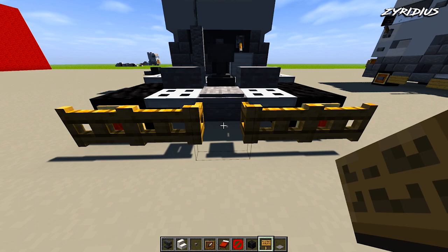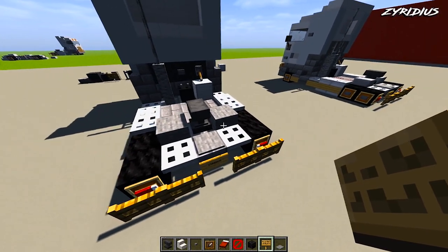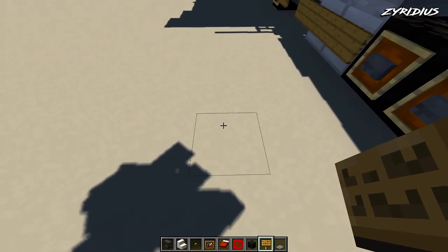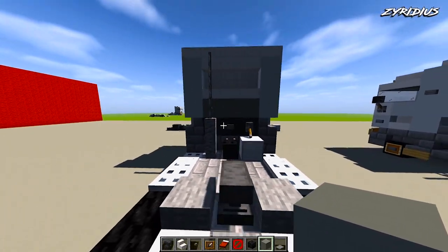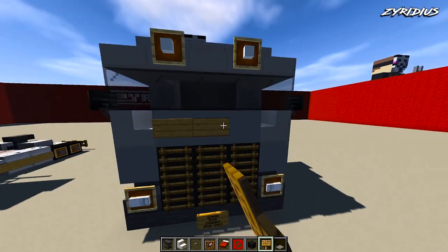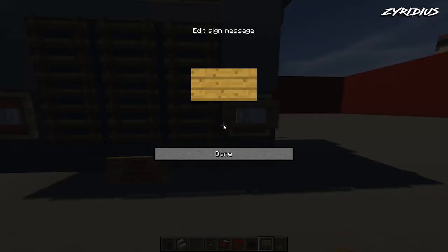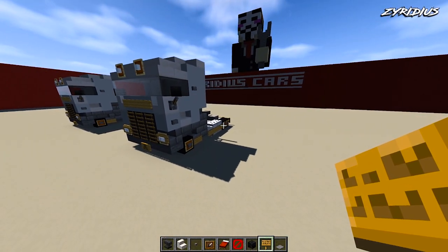You can leave it with a number plate, but I'm going to knock that out and place one here with just 'Zyridus' — and that's looking good. Grab some light grey concrete if you want to change up the colour — place that three at the back for a two-tone effect. With signs again, place one, two, and three across the top on the front. Cover up the lights by adding in signs as well.